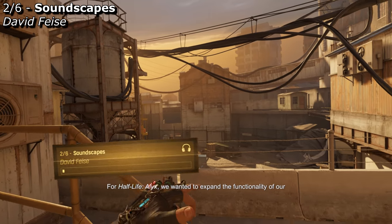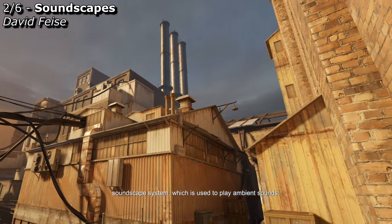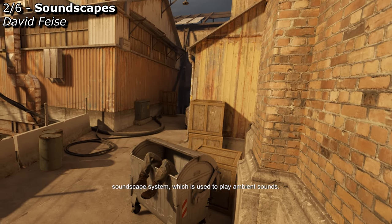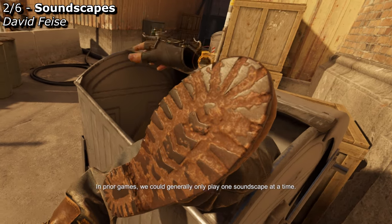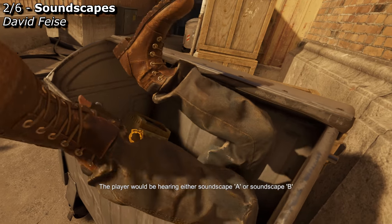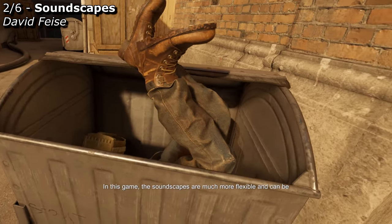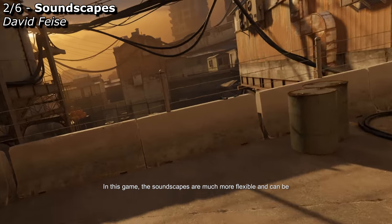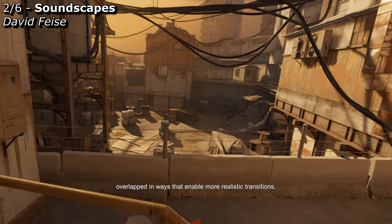For Half-Life Alyx, we wanted to expand the functionality of our soundscape system, which is used to play ambient sounds. In prior games, we could generally only play one soundscape at a time — the player would be hearing either soundscape A or soundscape B, with a brief crossfade from one to the other. In this game, the soundscapes are much more flexible and can be overlapped in ways that enable more realistic transitions.